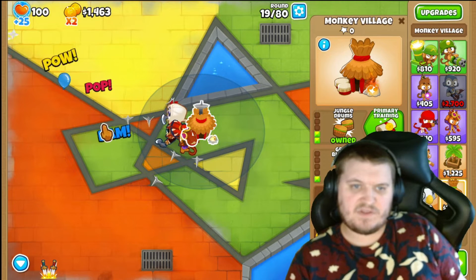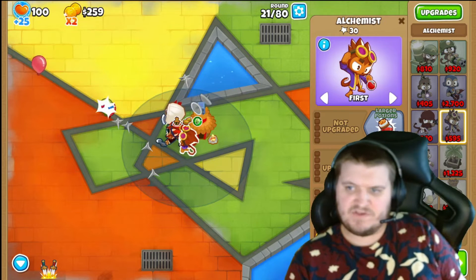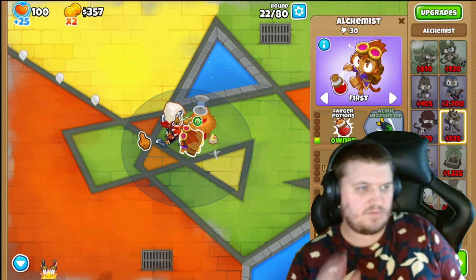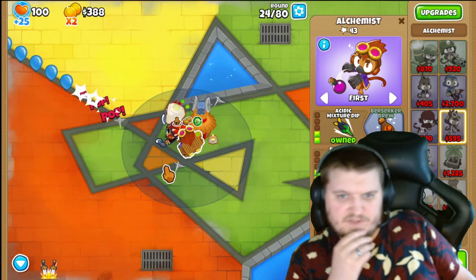It's destroying every type of bloon. Now we get this one, and we're jumping over to the Alchemist. We are upgrading the Alchemist — let's get up the Unstable Concoction. You see how this works.